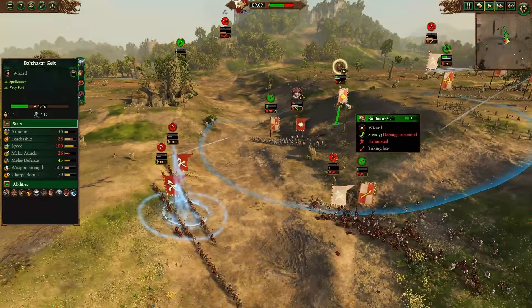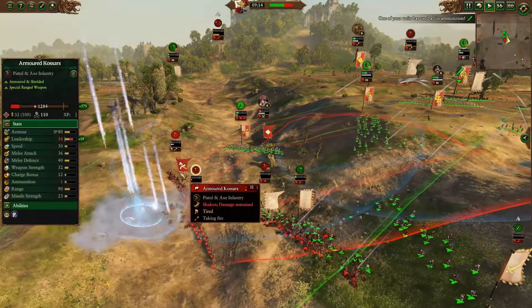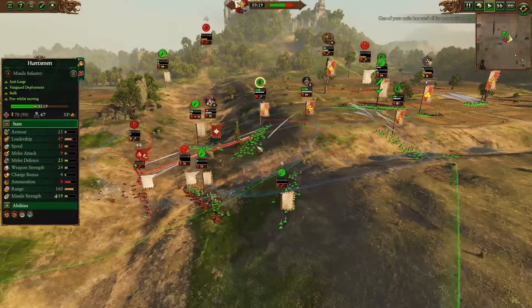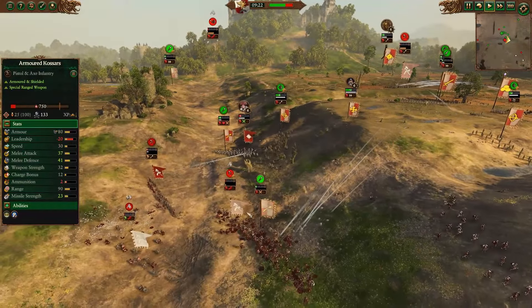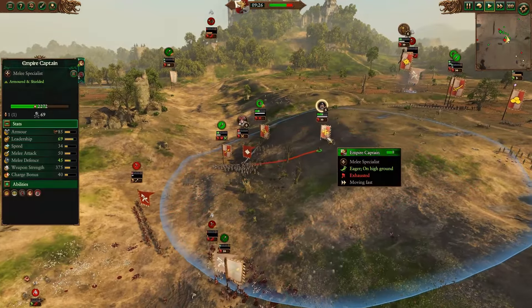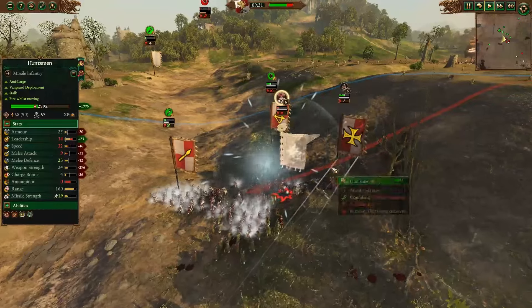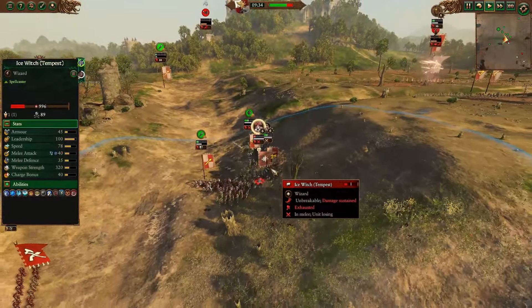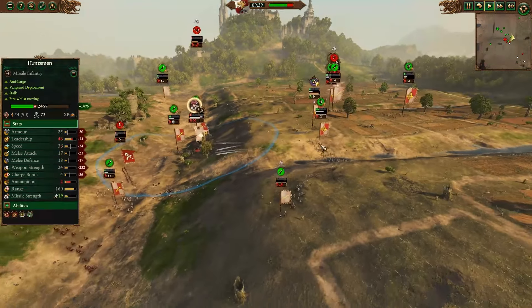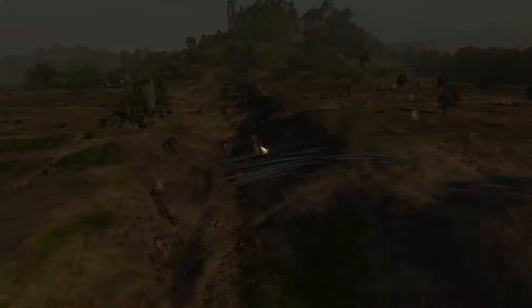Armored Kossars fire across the ravine with their pistols, but another Searing Doom tries to take them out. Kislev dodges a lot of the damage and holds for now. Huntsmen run out of ammo and turn into melee troops, but the Armored Kossars' will to fight breaks. One shatters; the other breaks normally. The Ice Witch is getting ground down by spears and a downhill Empire Captain charge seals the deal. Gelt chases off the last Armored Kossars, Hammer of the Witches comes back online — and that's GG.